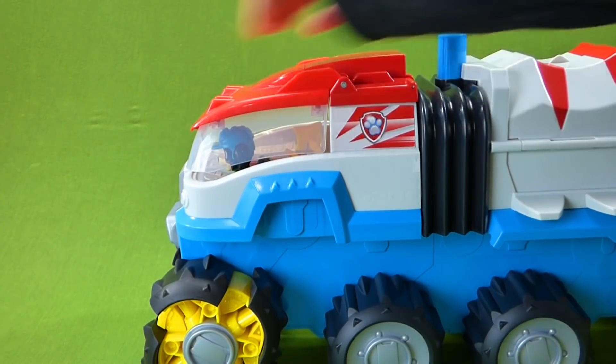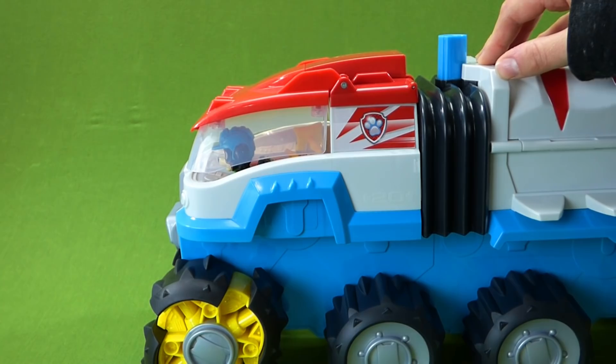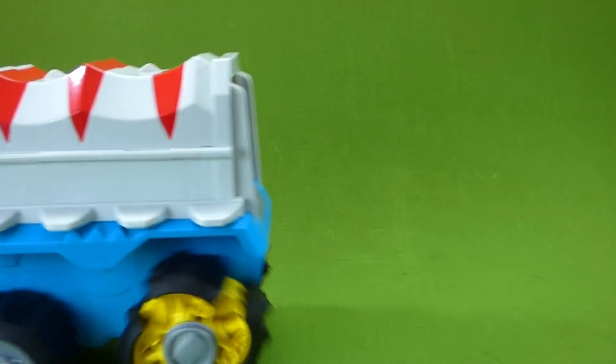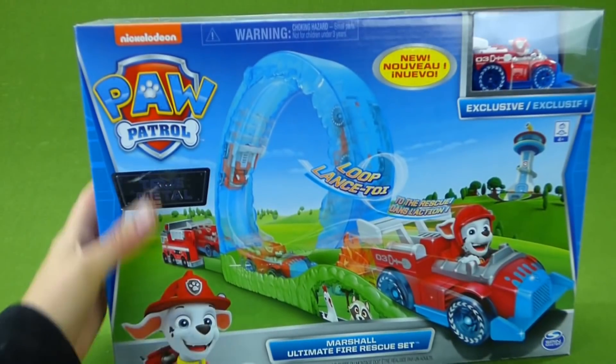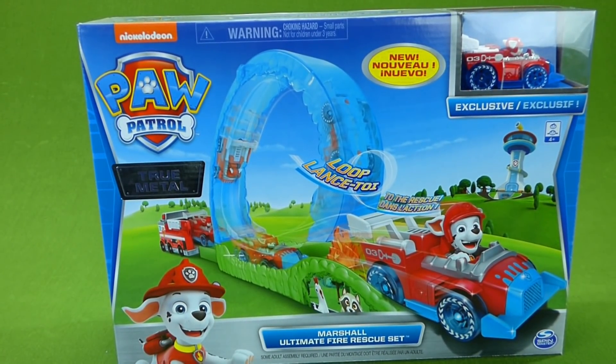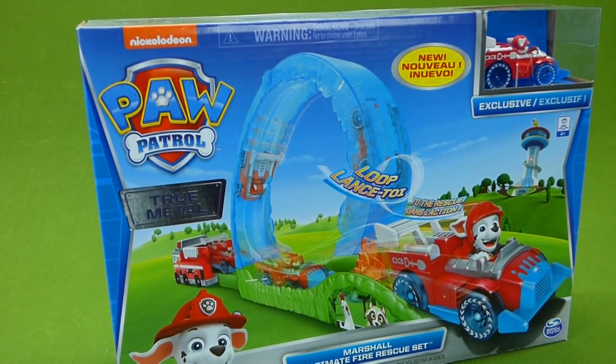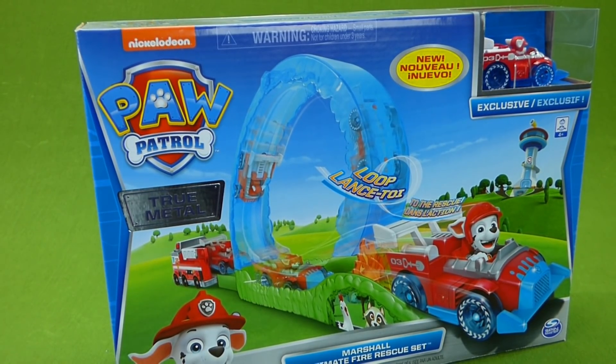Thank you so much, Rex. While they go and get our rescue jet back, what are we gonna unbox while we wait? What if we unbox the Marshall Ultimate Fire Rescue Set? This is a race track for Marshall to go across. It has the True Metal die cast vehicle and a cool track for him to launch from. Let's unbox this, put it together, and maybe by the time we're done, we can check out the Jet to the Rescue vehicle, because I really want to see what it does.